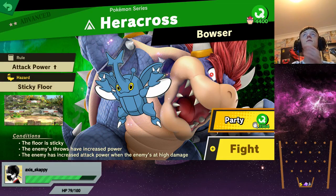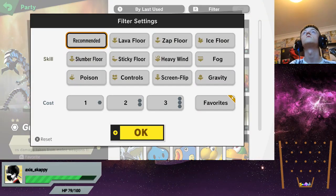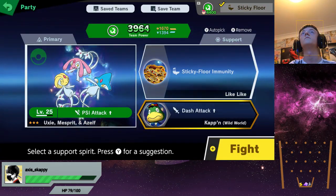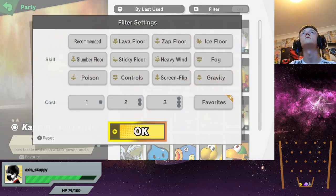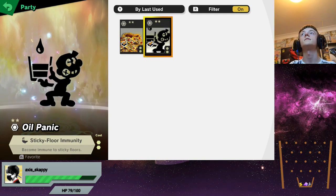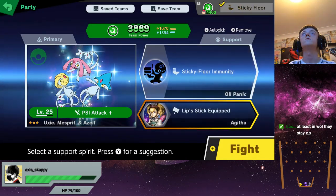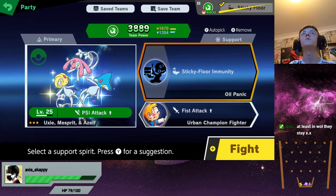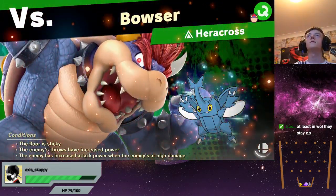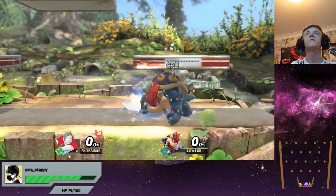We've got a song from the chest, so that's good. Sticky floor — is there a spirit for that? Probably. Sticky floor immunity. I'm guessing the other one isn't going to be as useful. Oh it is — sticky floor immunity as well. At least in World of Light they stay. Yeah, it does seem a lot easier in World of Light though, from what I've learned.